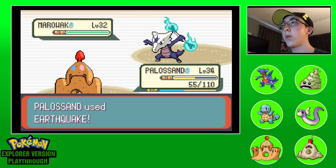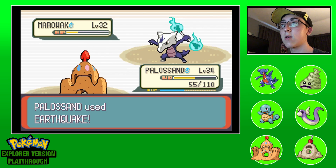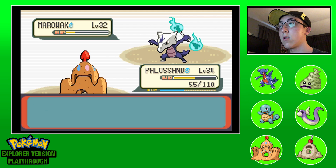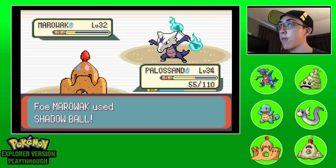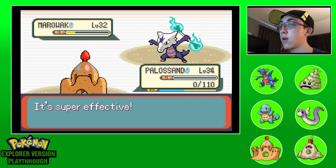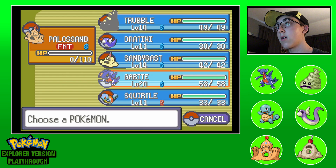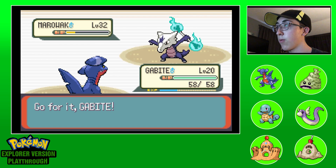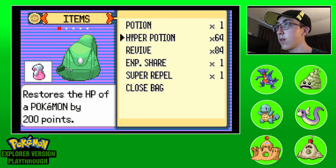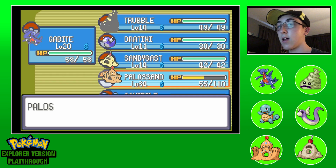We outsped it - our Marowak must not be that fast. Fingers crossed that was a high roll. That might have been a low roll. Goodbye Sundar - if he can take more than one hit I don't know that he might be useful. But it looks like Palisand takes them out in one hit.